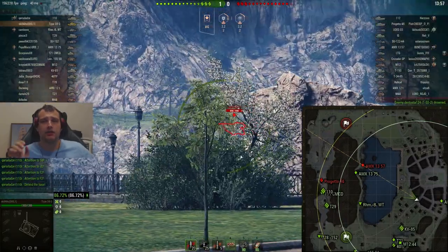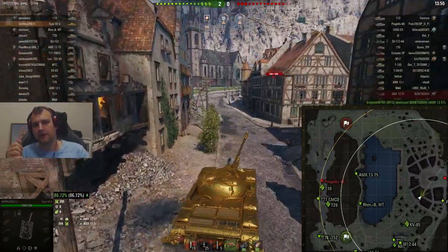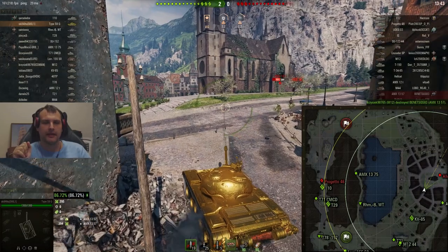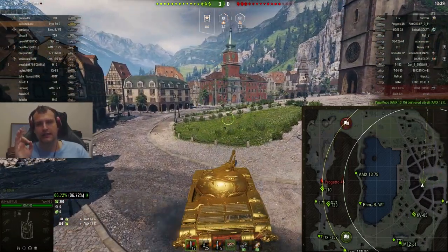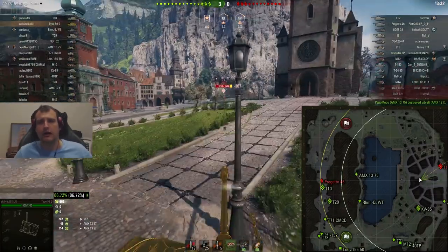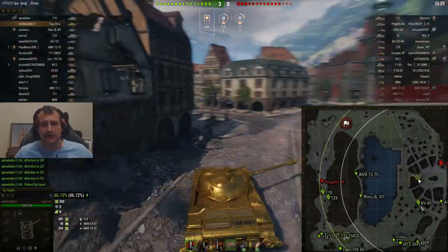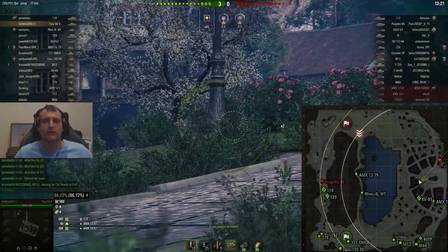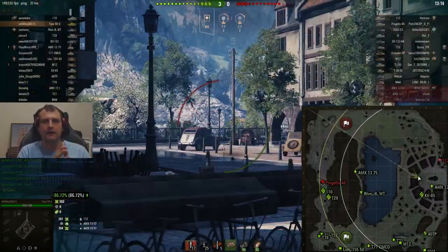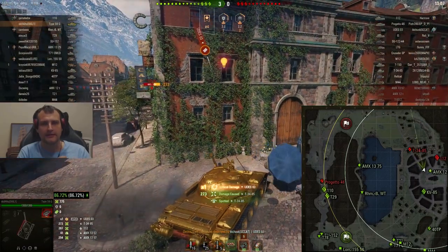Speaking of how the enemy team is starting the battle — they have a Russian submarine over there, the T50/2, hashtag never lucky for that guy. We are getting our first bits of damage right here. Our top tier is playing over there, T29 is playing over there, and in the city we have a tier 6 tank, a tier 6 scout, and us in the Type 59. We need to figure out how to punish enemies for their stupidity.